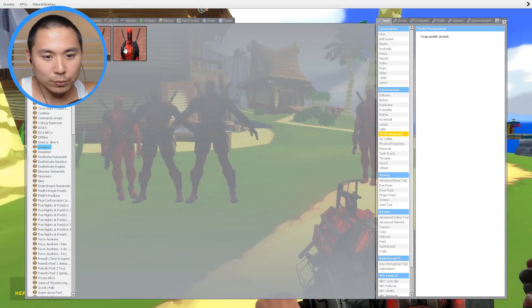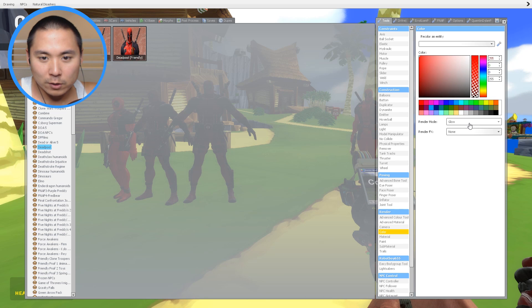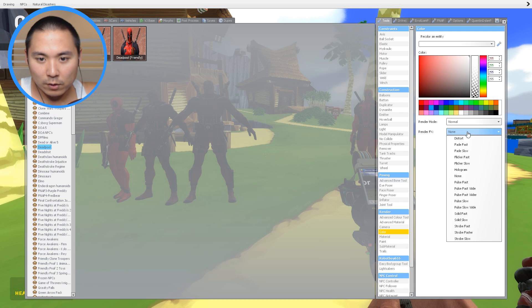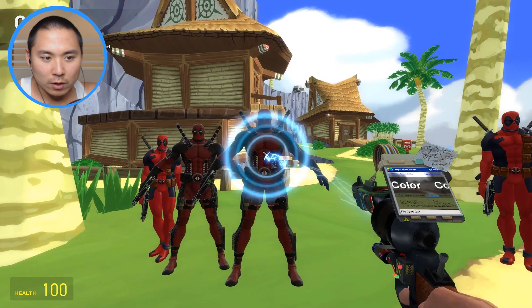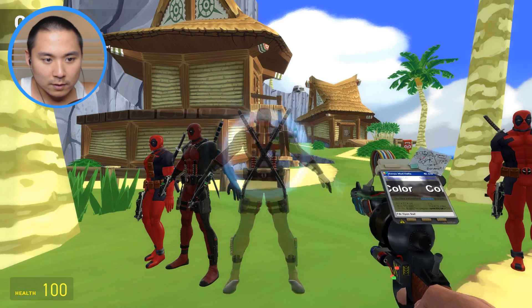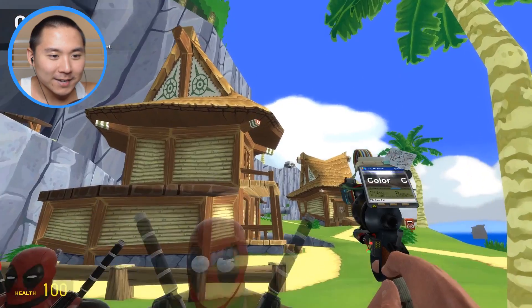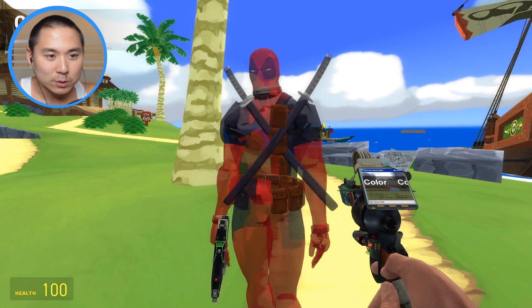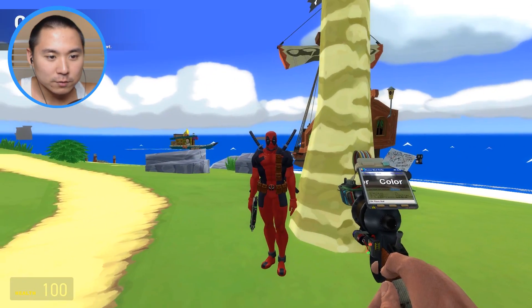Right now we're going to go ahead and ghostify Deadpool - make him white and do a hologram. Let's see what the hologram looks like. Oh my gosh, look at Deadpool's eyeballs guys, it's so funny! This is Deadpool over here, ghostified.